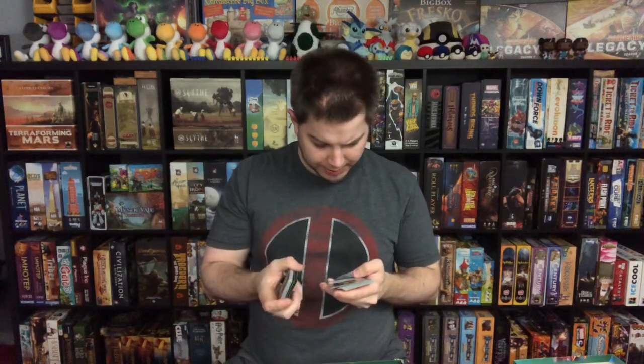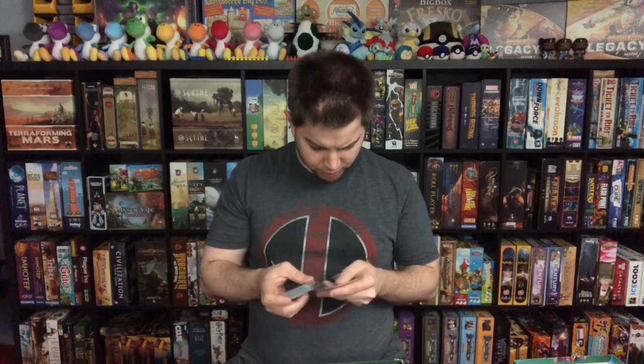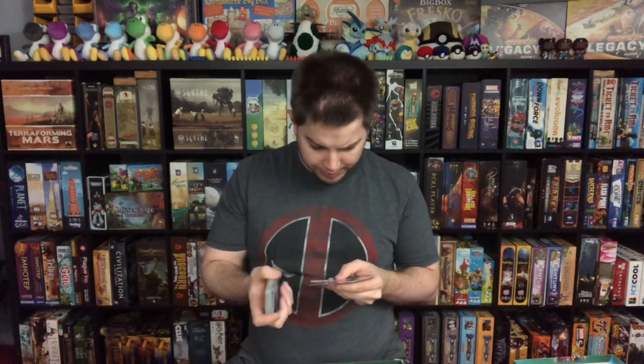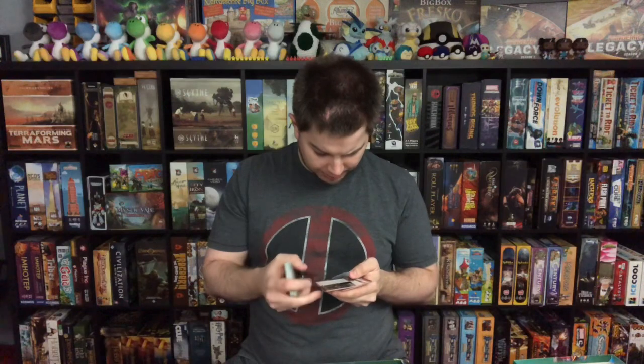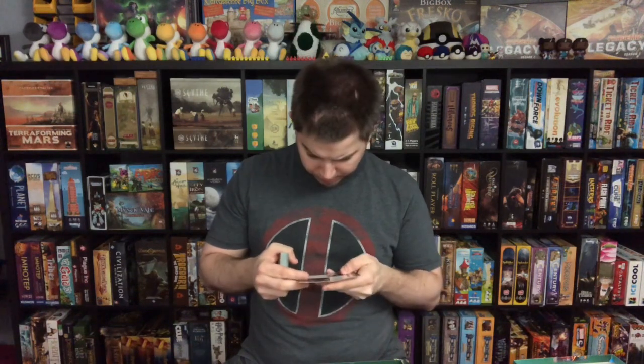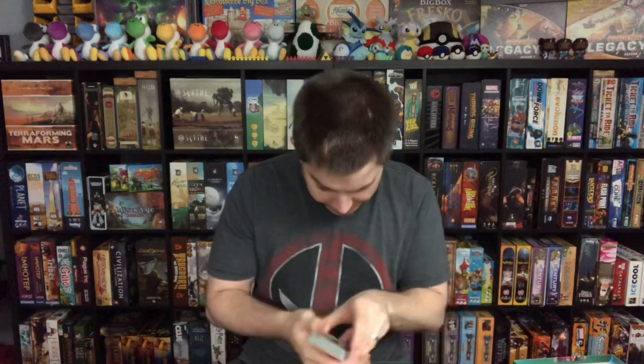U.S. Agent might appear in the upcoming Falcon and Winter Soldier show, so that's cool. You've got Sky Cycle and a couple different event cards. Hawkeye's obligation is Criminal Past, and his nemesis is Crossfire. I don't know much about Crossfire honestly, but there he is. That's Hawkeye's starting deck, and I do like it.